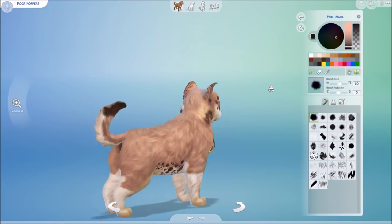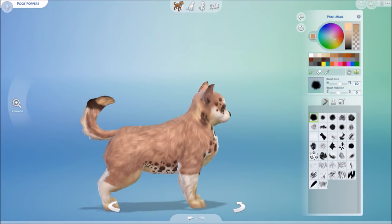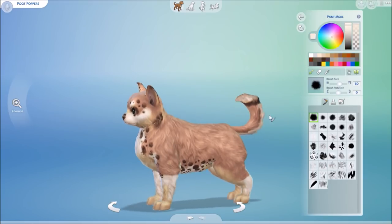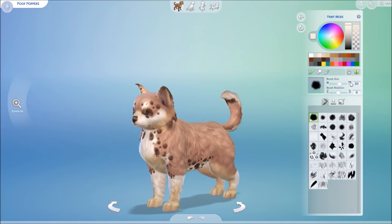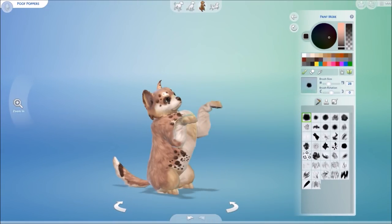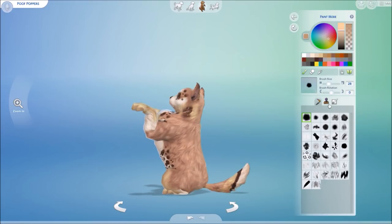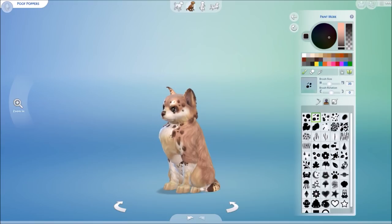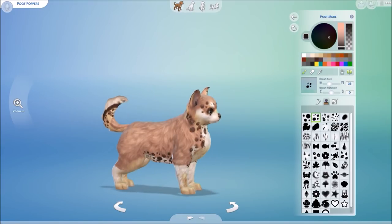It's really easy to do whatever you like with a pet. My prediction is we're going to see lots of wild-looking animals that use a cat or dog body shape but are painted to look like something else. I personally thought it would be cute to make a red panda as a cat. There's already a dog preset that is the fox, and a cat preset that is the raccoon.